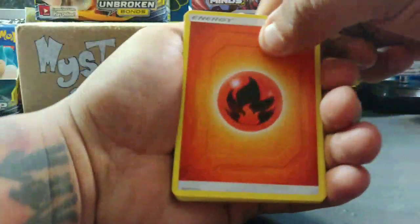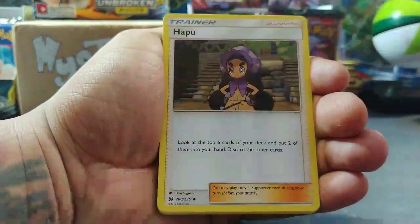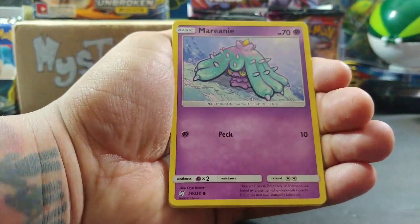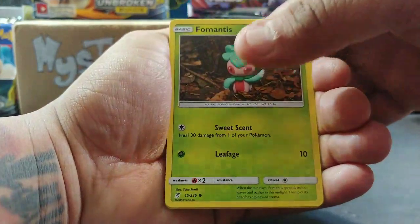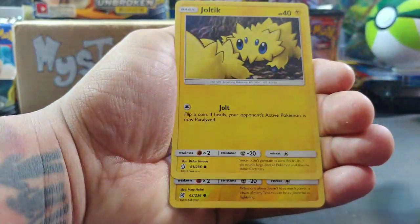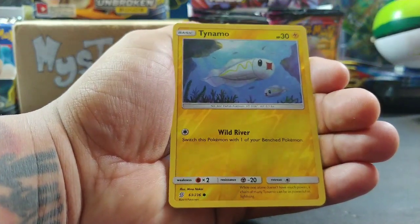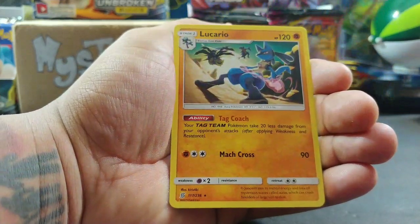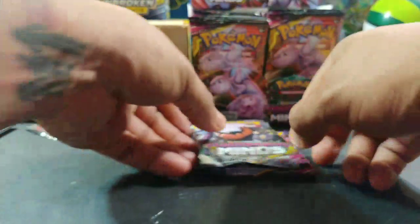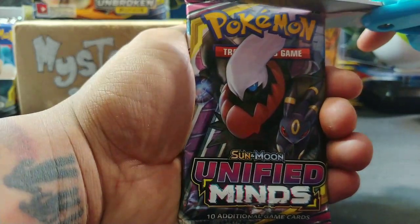Before we begin, make sure you like and subscribe, give this video a big old thumbs up guys. Pack 1: we got some fire energy, magneton, sableye, mareanie, romantis, ralts, harlequin, joltik, tynamo, reverse holo, and lucario - very nice artwork for that non-holo rare. Let's see what we got for the second pack.